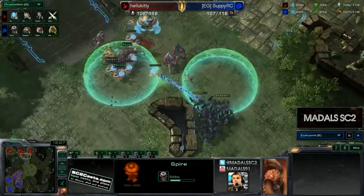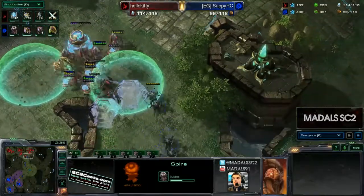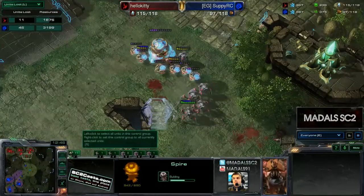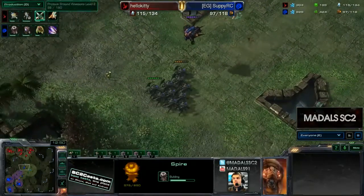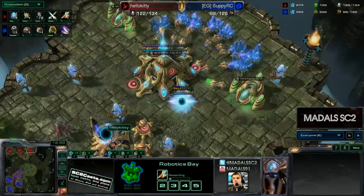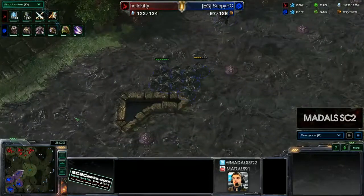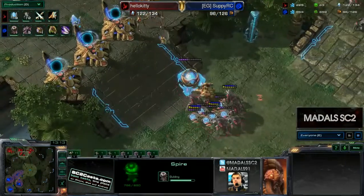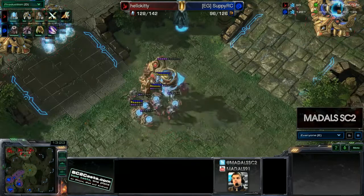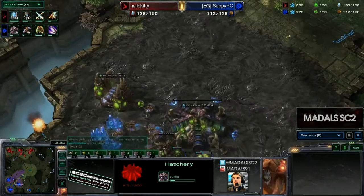A Spire is coming down for Suppy, going for a little bit of counter-aggression. The Hallucinated Phoenix is still poking and prodding around. Time Warps are just preventing anything too much. Two more good force fields trapping a couple of Roaches, and with the Stalkers blinking in, more Roaches are going to go down. Kitty is trading really cost-effectively, losing about half the resources of his opponent. These Roaches haven't done too much, and the first two Colossi are soon to be popping out — plus two upgrades nearly done, Extended Thermal Lance on its way. There's the Mutalisks coming down as well as a fourth base for Suppy, so he's not out of this yet.